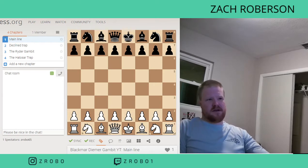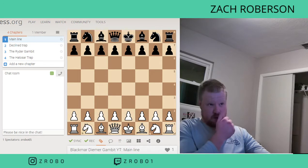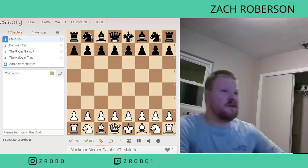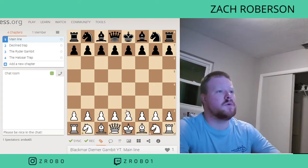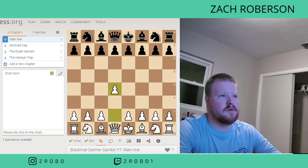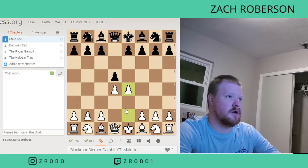I believe this is the second gambit I ever learned, the first being the Queen's Gambit. This is sort of the opposite of the Queen's Gambit. Whereas the Queen's Gambit comes here and then here, we're going to come here and then here. So Queen's Pawn opening: d4, d5, and then e4, putting this pawn up for gambit.